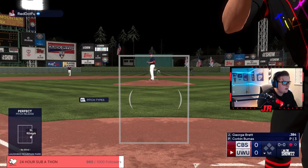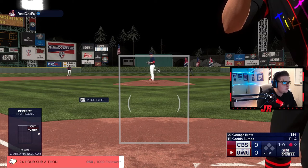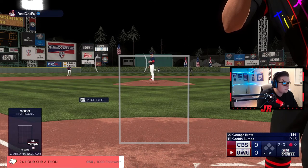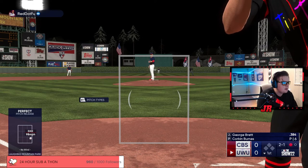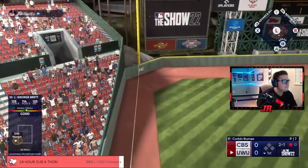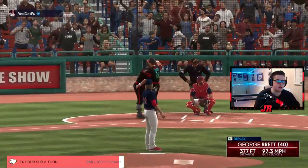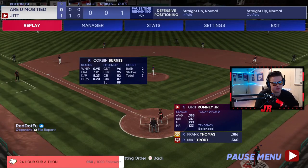I'm looking for that sinker down and away, and I'm going to take this pitch. Cutter inside — it's really common for people to start out that way with a lefty up. He goes for a slider for a ball. I'm still taking here — I want to get that pitch count up. He threw a sinker. I could have swung at it, but that's not what I want. I want that sinker down and away. We make a really good swing with George Brett. I had count leverage — I didn't have to chase. I stuck to my approach, I wanted that sinker away, and we got a home run out of it.